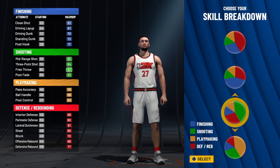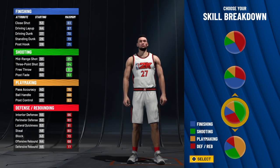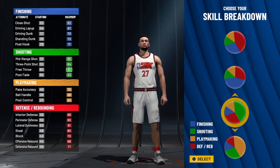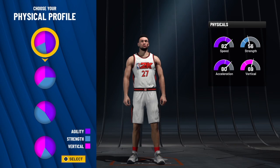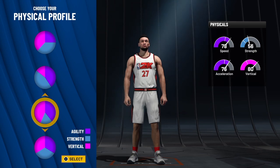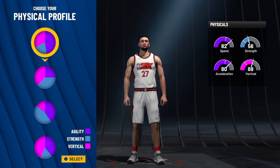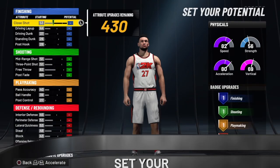For the skill breakdown on this build, we will be going with the one that has a lot of shooting. We're not going with shooting and defense — we're going with majority shooting, so we will have Hall of Fame shooting on a rebounding wing. Nobody will be able to be disrespectful. As you can see so far, we have an 84 three-point shot, but that will change here in a second. For the physicals, we're going to choose the one best for us. Some people are going to go with the balance, some people may want to go with the vert. But me personally, I want more speed, so this is the one I'm going with because I'm going to change the height on the build, so you will need to get your speed back.